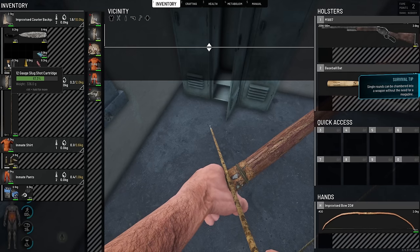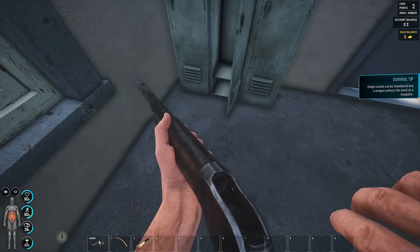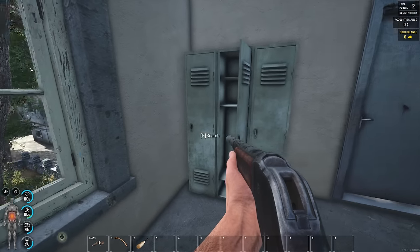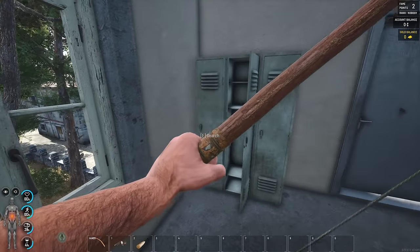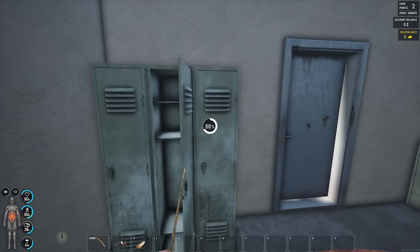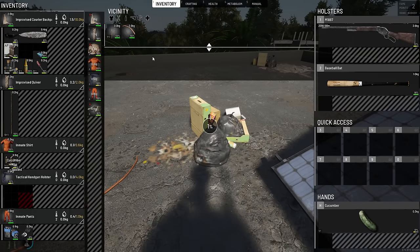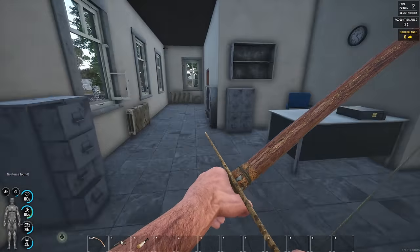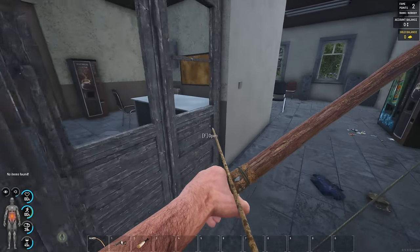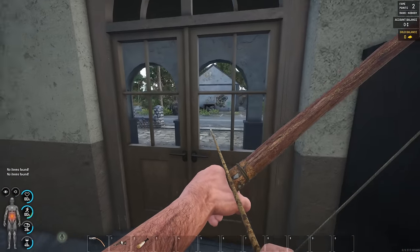No way — we actually just found ammo for the shotgun. We got six ammo in it and then eight more. I'm going to try and not use it because it makes a lot of sound, but if we really have to, then we will. Tactical handgun holster — I'll take that as well. That's a cucumber — let's eat it. So that's gonna be it for the police station. We cannot open any of the locked ones because we don't have any bobby pins. We did find a small screwdriver but no crowbar and no bobby pins. We're going to keep going.